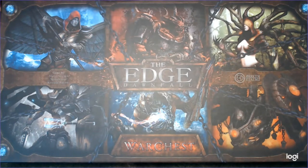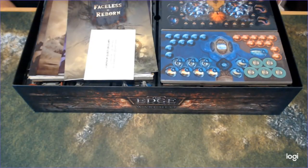Okay, so we've got the Edge Dawnfall war chest. What you see here is there are six different factions in this war chest. Each one has its own kind of thematic elements. There are elements of technology and elements of like mythology that all play into the theme. Let's get this lid off of here. There's a lot of stuff in this box.